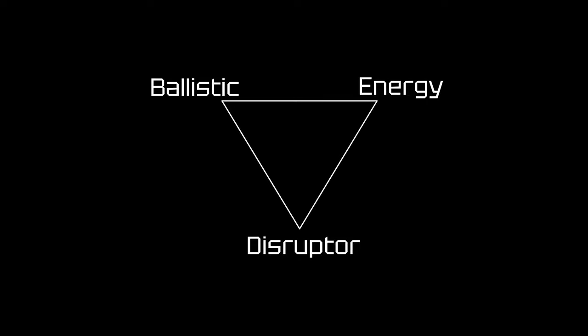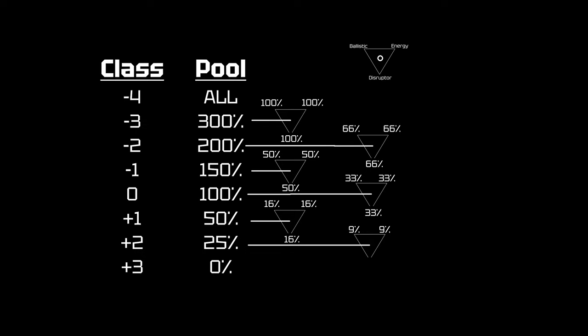Let's go back to the earlier table and see what this means for a person's armor in a balanced armor set — where you have the armor triangle at the center, like when your power triangle is equally distributing power to all three areas. At the base class of the armor, you would actually only be getting 33% resistance to ballistic, energy, and disruptor weapons. So a light fighter with size 1 armor would get 33% resistance to size 1 weapons of all kinds with this balanced armor. At minus 1 (size 0 weapons) you'd have 50% resistance to all three kinds, and at plus 1 (size 2 weapons) you'd only have 16% resistance to all three kinds.